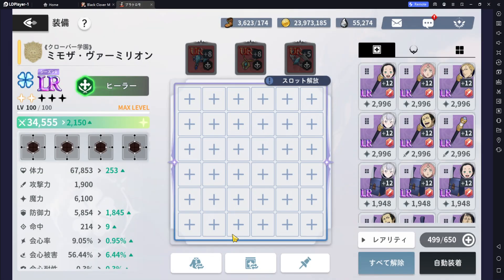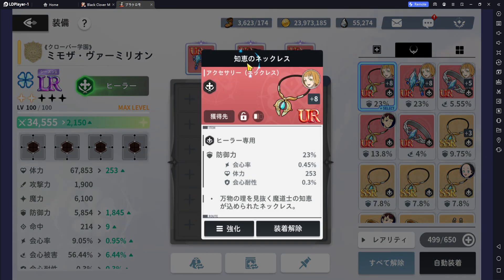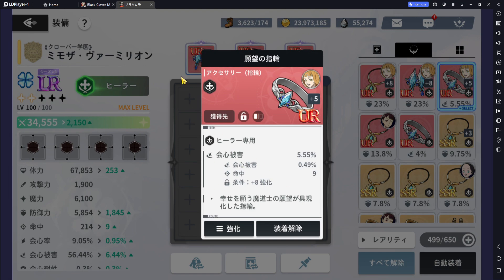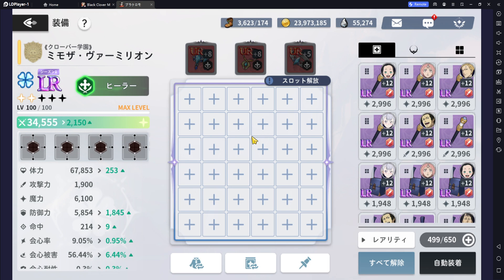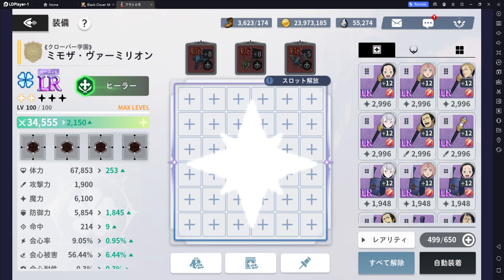I'm on the JP side of things since that's where all my gears are at, and I'm still farming stuff out for the global side. Accessories is kind of self-explanatory — of course you want to go more on the route of healing and defense. That's going to be the main substats you're aiming for. When it comes to the substats: defense, HP, and I guess accuracy, but I'd say more attack than accuracy.